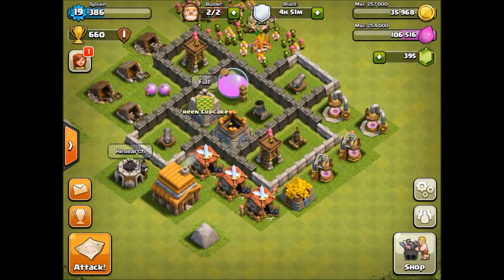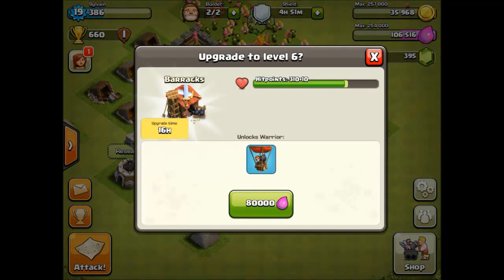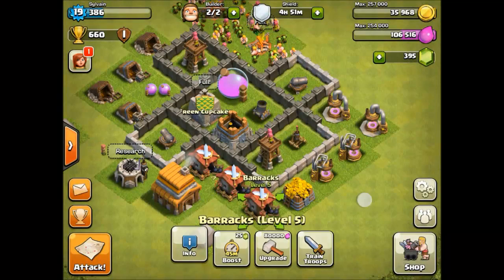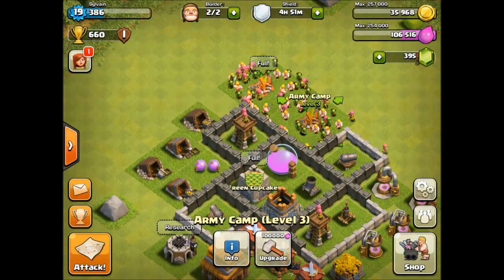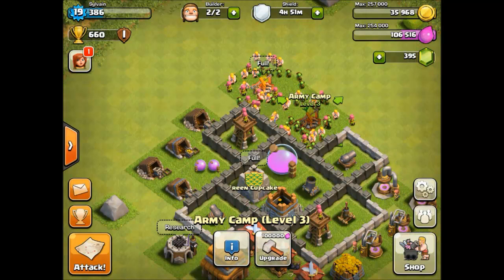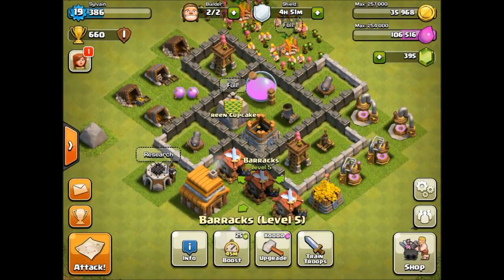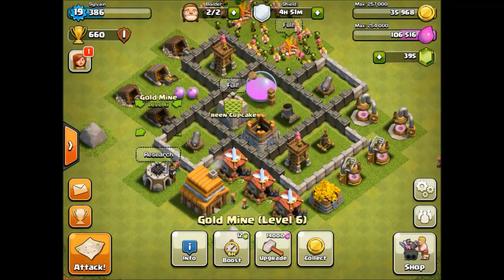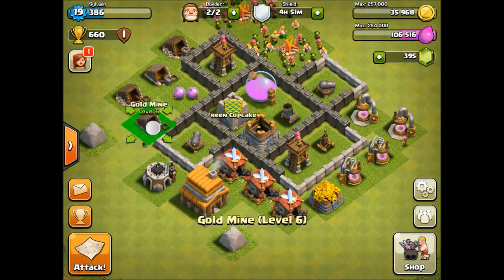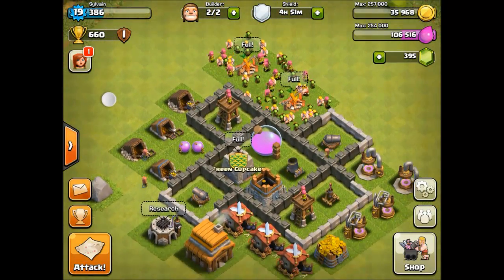One last thing is going to be the barracks — they all have to go to level 6, and that is going to take 16 hours. Maybe I will do the army camps today from 12 o'clock to 8 o'clock in the evening, and then start the barracks upgrades to get them to level 6 overnight. So this time we are not focused on gold.